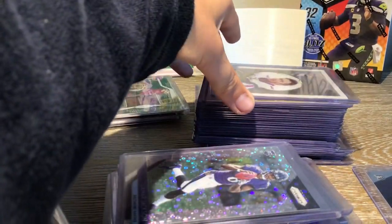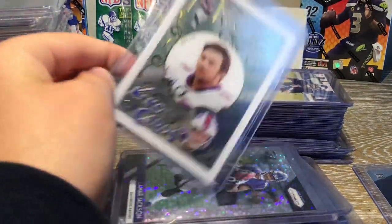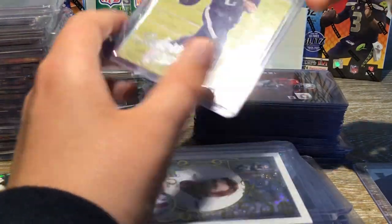Speaking of beautiful cards, we have a King of Cards — Josh Allen. Nice. Jalen Hurts Luminance Rookie Card, Philadelphia Eagles.